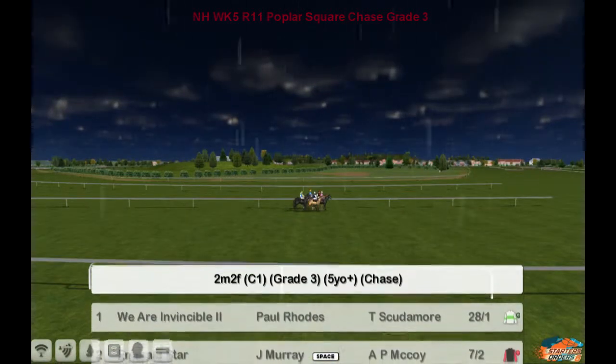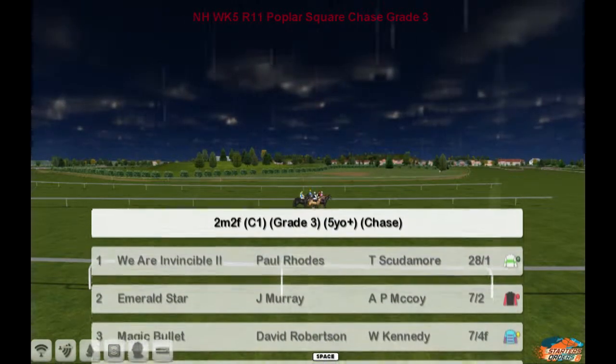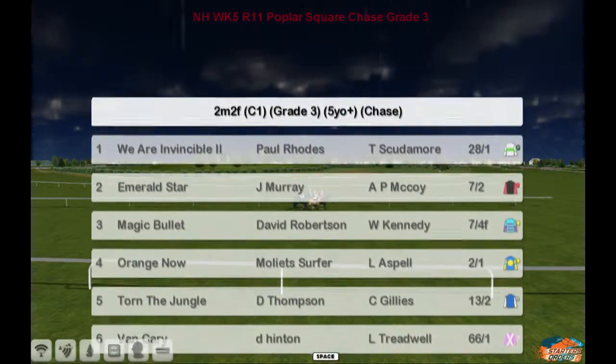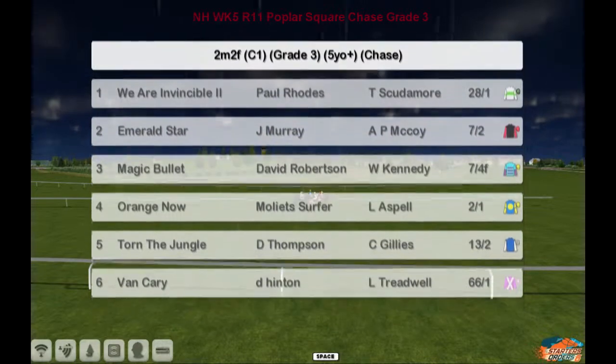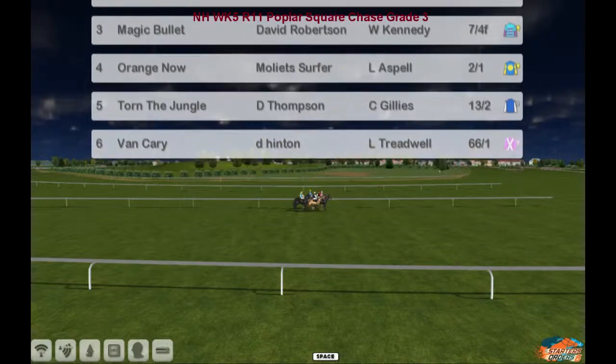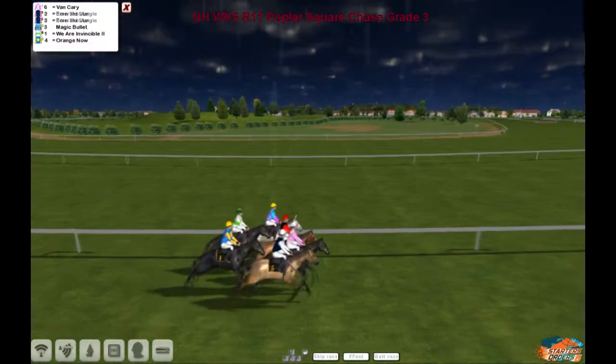At Popular Square, the runners in this chase: first up we have Invincible, We Are Invincible for Paul Rhodes, Emerald Star, Jay Murray, Magic Bullet, Dave Robertson, Orange Now Molly at server, Torn the Jungle, D Thompson, and Vankyrie by D Hinton.